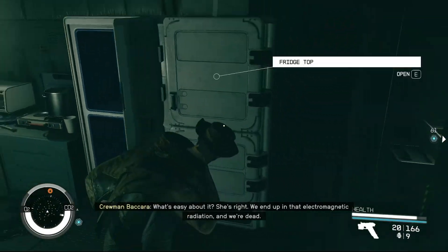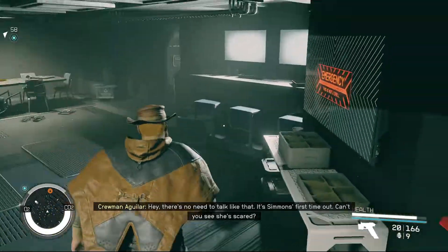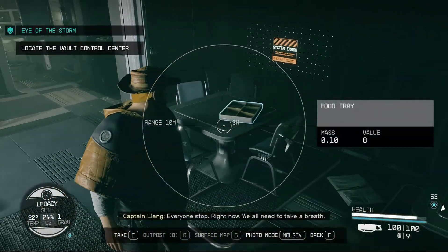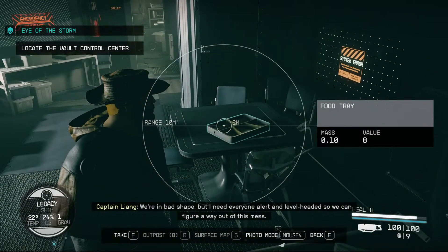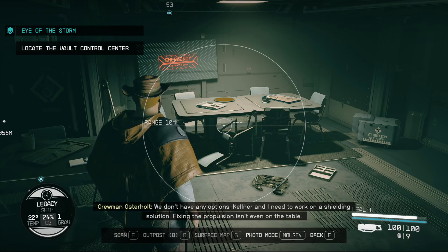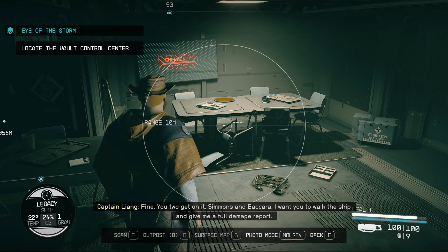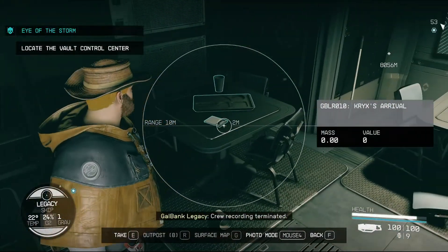She's right — we end up in that electromagnetic radiation and we're dead. There's no need to talk like that; it's Simmons' first time out, can't you see she's scared? Everyone stop right now — we all need to take a breath. We're in bad shape but I need everyone alert and level-headed so we can figure a way out of this mess. Osterholt, you're my engineer — give me options. Kellner and I need to work on a shielding solution. Crew recording terminated.